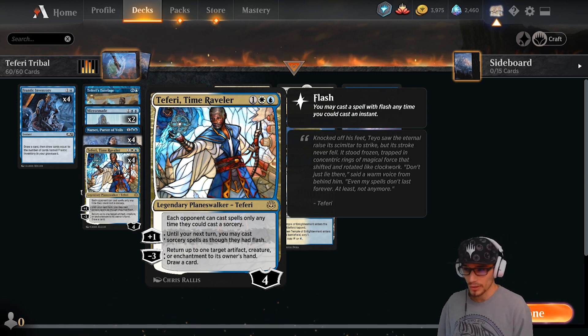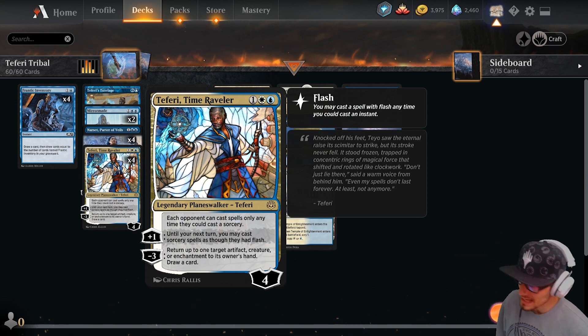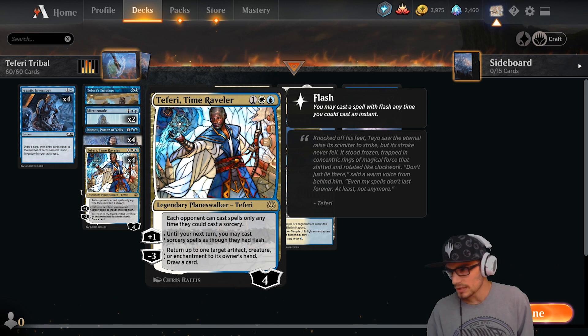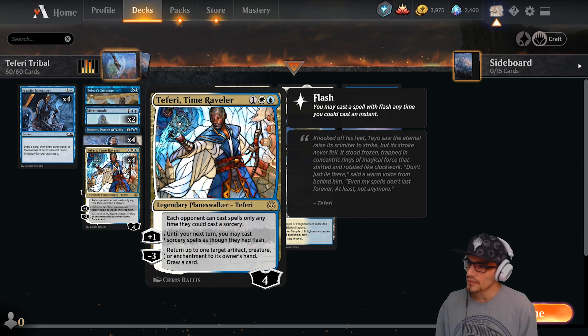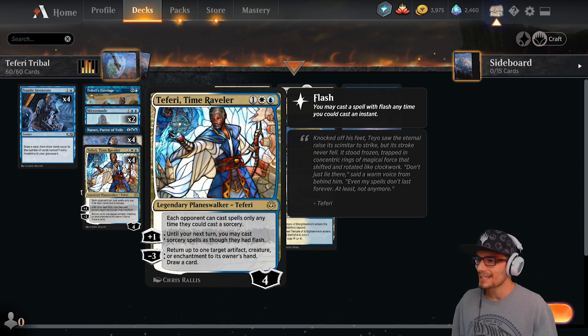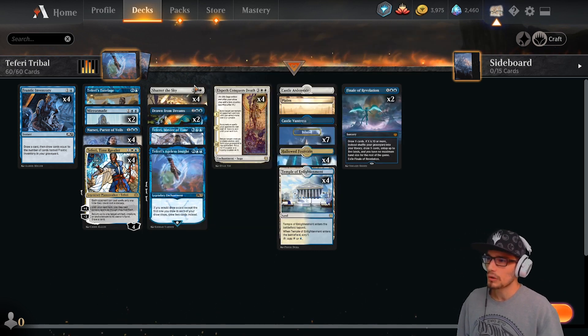Four copies of Teferi, Time Raveler — four loyalty. Static ability: your opponent can cast spells only anytime they can cast a sorcery, so no instants. Plus one: until your next turn, you may cast sorcery spells as though they had flash. Minus three: return up to one target artifact, creature, or enchantment to its owner's hand and draw a card.